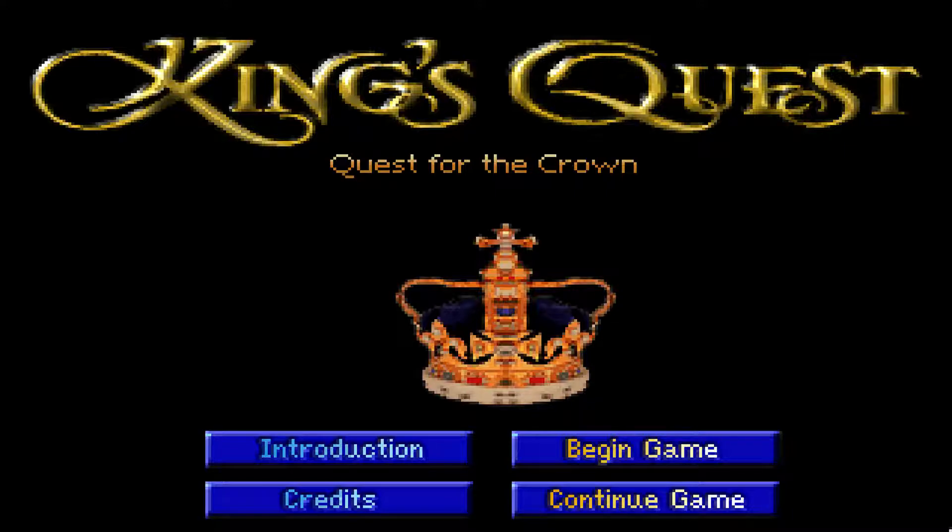Es gibt Remakes von King's Quest 1, 2 und 3 – also die originalen AGI-Grafik-Spiele, die wurden hier geremaked. Und das Schönste ist, die sind komplett kostenlos. Wenn ihr selbst King's Quest 1, 2 und 3 in der schönen VGA-Grafik spielen wollt, dann ist der Link unten in der Beschreibung. Es ist komplett kostenlos, es ist vertont, es sieht toll aus und es spielt sich mit Maus statt mit dem Tastatur-Eingabe-Parser.